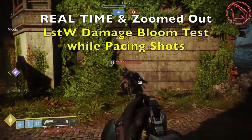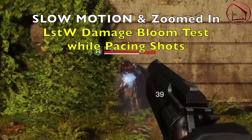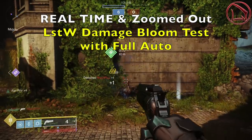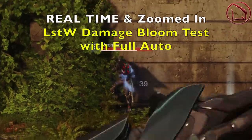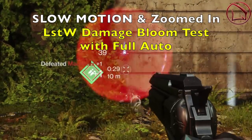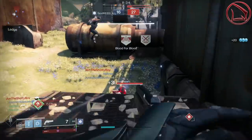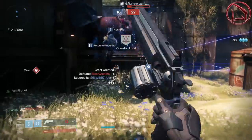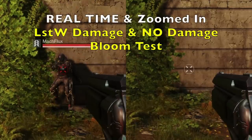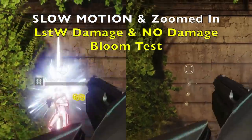The Last Word definitely has less bloom in pretty much every scenario, and it gets even better when you're going up against a guardian because that's when you'll have Fanfire procced. To see this, I'm doing the same test kits in the same order — zoomed in, zoomed out, real time, and slow motion — but first by pacing the shots. When pacing shots, the reticle is literally not moving at all, indicating bloom is non-existent. Firing full auto without pacing, the reticle is still not moving at all. Bloom is almost minute if even existent at all when shots are landing. The side-by-side comparison shows that the Last Word has almost no bloom when bullets are registering, but when no damage is being done, bloom does take effect and makes the weapon more inconsistent as you go through the magazine.